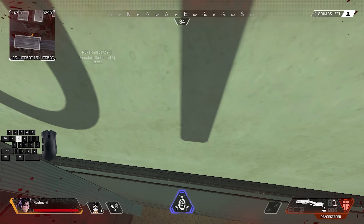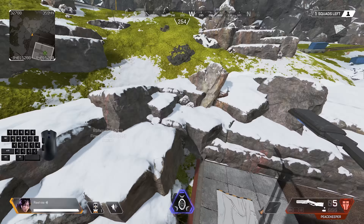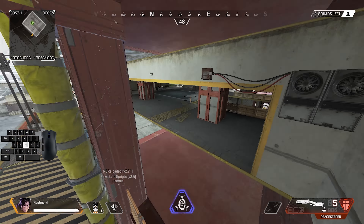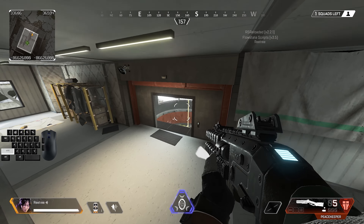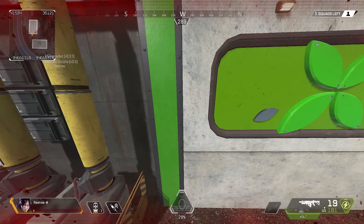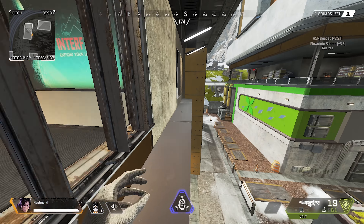You can literally just hop back and forth between these two points over and over again. There's pretty much an infinite amount of places that you can U-bounce — it's really just going to depend on your creativity. We're also making a movement map that's exclusively just U-bounces; U-bounces are the only way to get through the map. I posted a couple of sneak peeks on Twitter, so I'll put the link in the comment section.